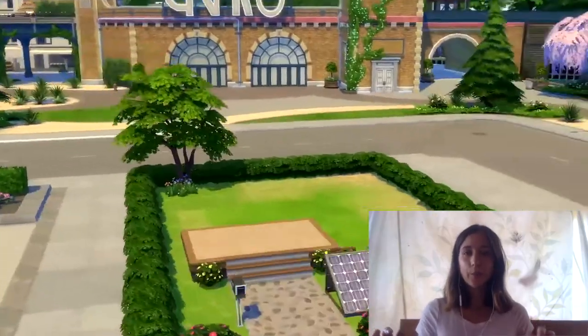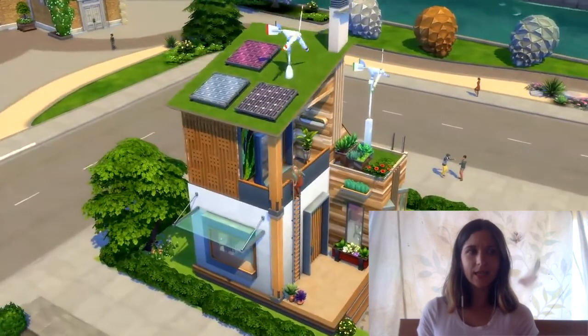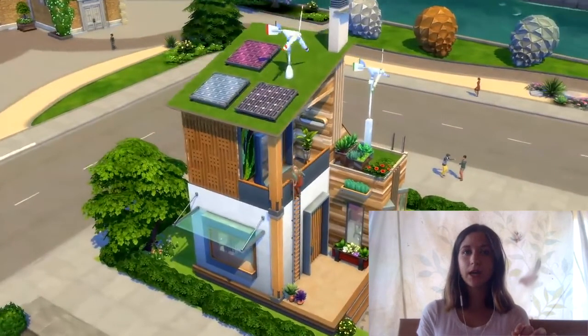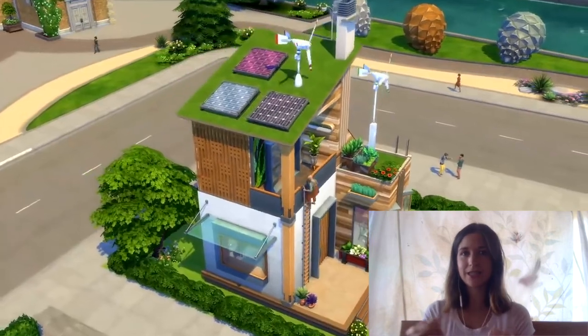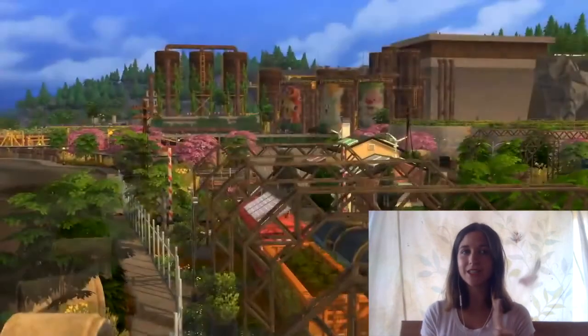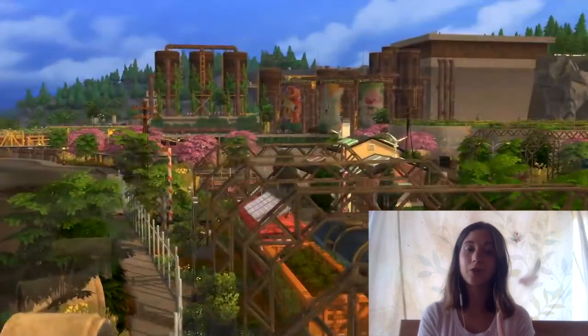Moving right along, we see the wind turbines and the solar panels on the house. I think these could be really cool depending how they do them — if there's some kind of energy feedback system, maybe you can make some extra money off of it. I do like this idea and think if it's done well it could be really cool in the game. And then we get a train station image. If this is usable in any way, if they have trains delivering things or something like that, I think that could also be a really cool feature. But it's just too early to say with so much of this stuff.